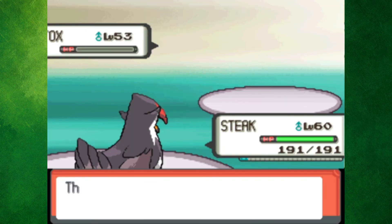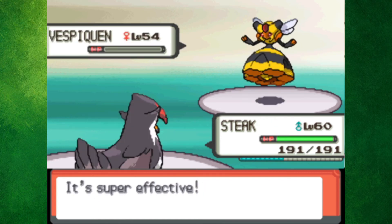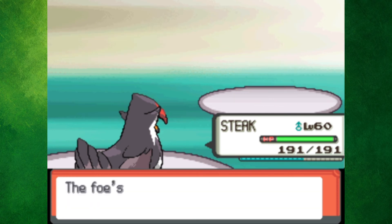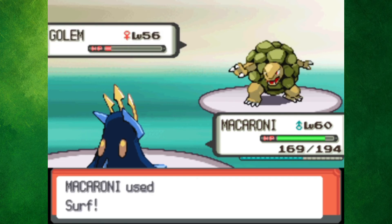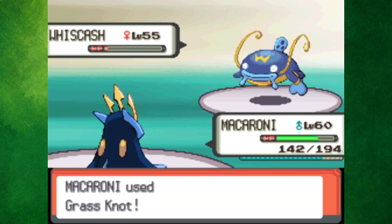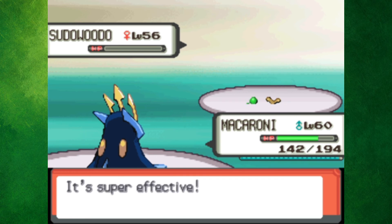If I had one word to describe Aaron, it would be pathetic. Four of his five Pokemon went down in one hit from Steak. Drapion was the only one that actually lived a turn, but he still died on the next one. I taught Macaroni Grass Knot just to make the battle against Bertha a little easier, and as predicted, most of her Pokemon got taken down in one hit. I also find it interesting that for the Pokemon that did survive a Surf or Grass Knot, they used a Rock-type move instead of a super effective Ground-type move. I guess the AI does be pretty dumb.